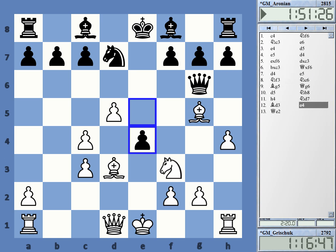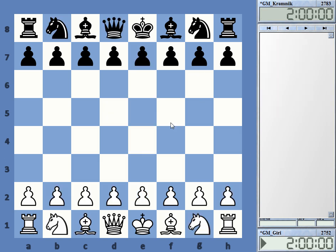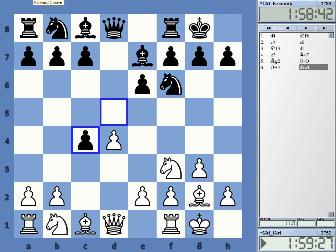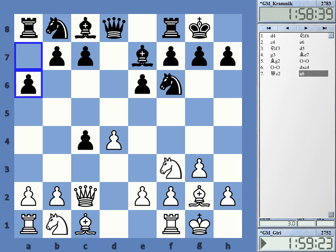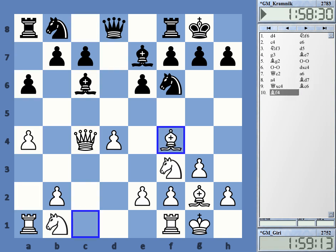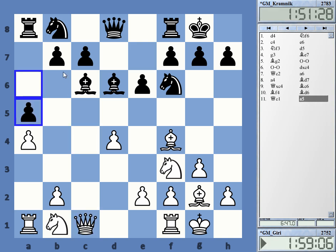The next game is Giri-Kramnik. We had a Catalan opening — a bit of a cheeky choice against Kramnik, him being the person who really brought the Catalan into the limelight starting about 10 years ago. We have the absolute main line of the Catalan here. White has the choice between a4 or Qxc4. A4 is maybe the somewhat more ambitious move, leading to somewhat more complicated positions. And this is a typical setup that Black often chooses against the a4 setup — he wants to establish c4, b4, probably for a knight.